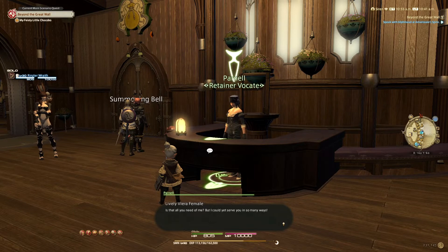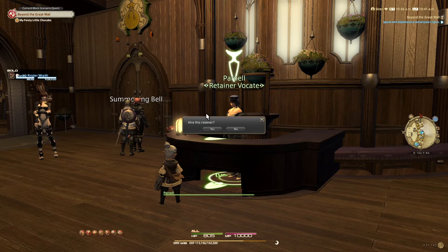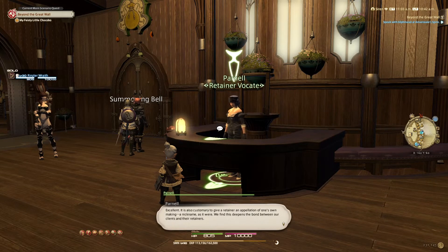Lively Viera female is a little bit on the spicy side - I like it! So once you've picked your personality, you confirm that you want to hire that retainer. If you don't like the way they speak to you then you can go back and click no, and it'll go back to the personality option. We're going to click yes, and now you have to give the retainer a nickname.